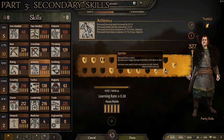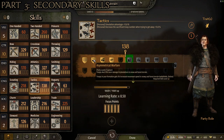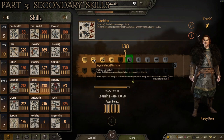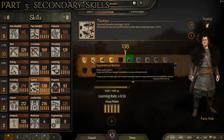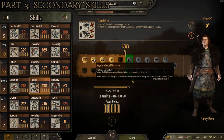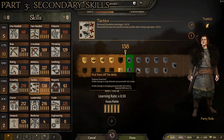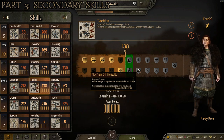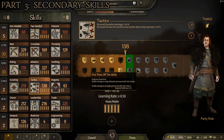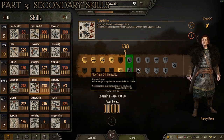Those are the athletics skills I like to focus on as an archer. For tactics, we've got a couple: the first one is Asymmetrical Warfare, which gives you 10% more damage in simulations in snow and forest terrain. If you're doing simulated battles and sticking to forest or snowy terrain — which archers are really good in — this gives you a big advantage. Troops in your formation also gain 2% increased movement speed in snowy and forest terrain battlefields, compounding that advantage. Then at level 175, we have Pick Them Off the Walls, which doubles damage to siege defender personnel with a 25% chance and doubles damage to besieging personnel with a 25% chance — great for either attacking or defending castles, especially as archers.